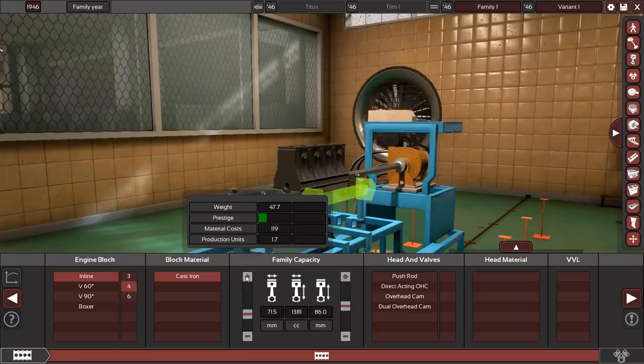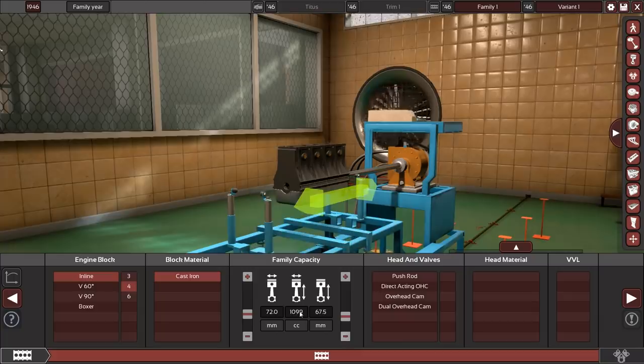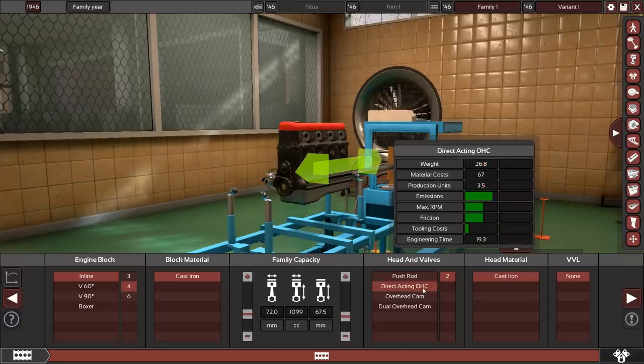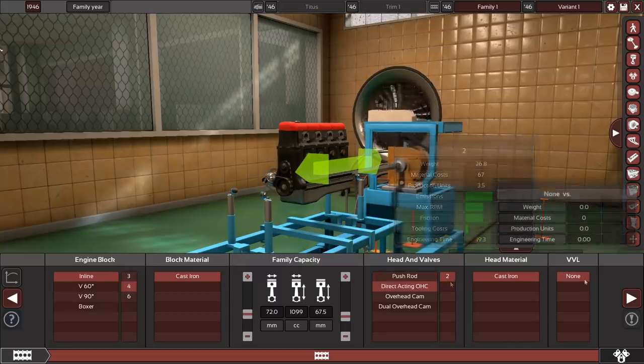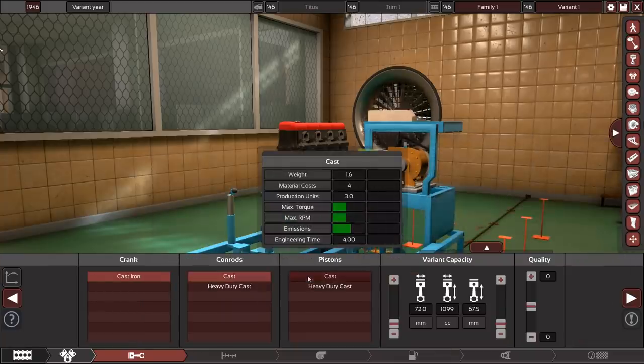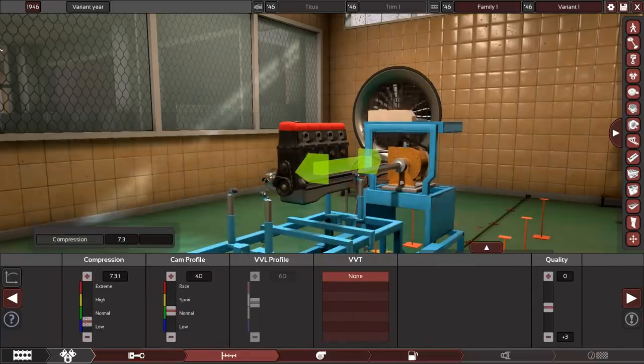Going with a 72mm bore, slightly undersquare — it still needs to rev and we don't need much power. That gives us a 1.1 liter. We're using a direct-acting overhead cam because pushrod doesn't really want to rev unless you throw loads of quality at it. For the proper engine I'll jump straight into dual overhead cam. Going with cast iron since this engine doesn't produce much torque, and compression probably around 75.